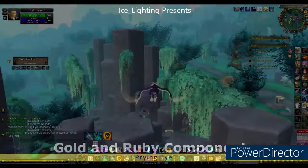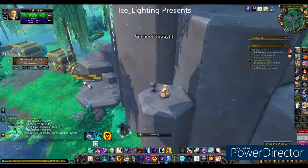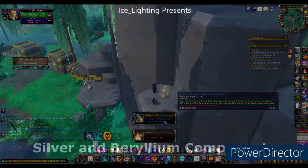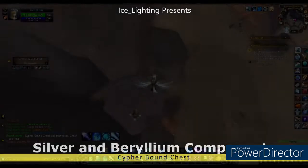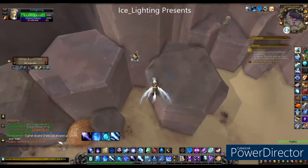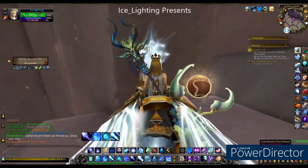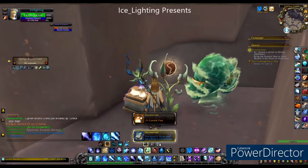The first component is the gold and ruby component — I actually found this inside a prying eye. Like with all the others, they're just a click to use and it will disappear and be available in your options. Next is the silver and beryllium component. This one actually came from a cipher bound, and this one was hiding right next to a flower — you can see it there.